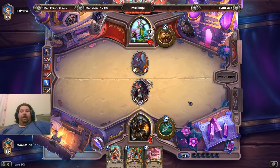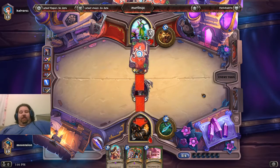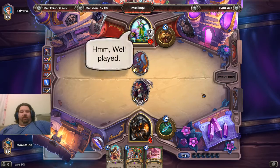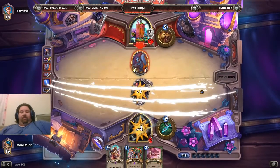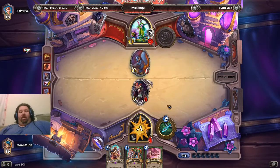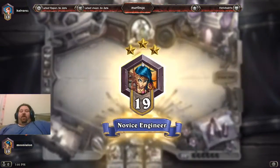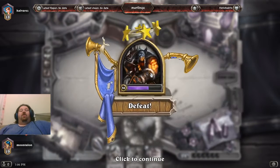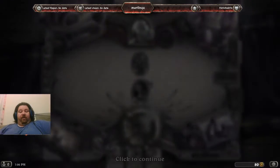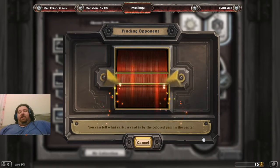In comes Sylvanas — she's a 5-5, deathrattle takes control of a minion. I have Untamed Beastmaster, Bestial Wrath, and Kill Command — all great cards, but no beasts. And this big creature is probably going to kill me. Druids — if they go the Acorn Bearer route, they can overrun me hard. It also depends if they get to their stuff faster than I do. Let's do another round and see if we can get that gem back.